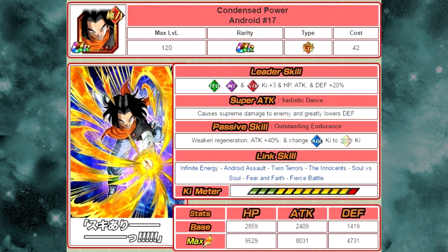He has a passive of attack plus 40%. He's not a great unit, but definitely above average. He also gains the Fierce Battle link, making him viable on a villain's team alongside Fear and Faith and Soul vs. Soul. The Soul vs. Soul link means he'll weaken regeneration on this event. His max stats are HP of 9529, attack of 8031, and defense of 4731.